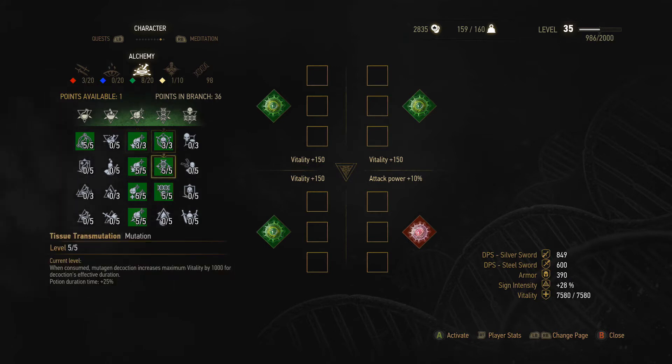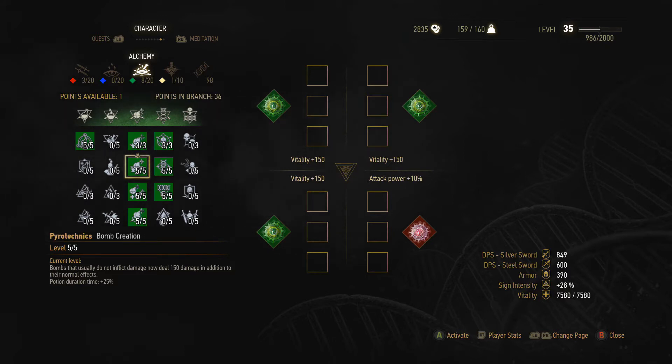You put three points in Bomb Creation - that's where the fun starts - and three points in Acquired Tolerance. Along with Heightened Tolerance, this gets your toxicity up and allows you to use decoctions. Mostly what we want is the bomb skill line, so anything else is just to unlock the bombs. Next, five out of five points in Pyrotechnics - bombs that usually do not inflict damage now deal damage in addition to normal effects. After that, five out of five in Tissue Transmutation. Next, Efficiency in bomb creation, which increases the maximum number of bombs in each slot by five - really important so you don't have to keep meditating every time.